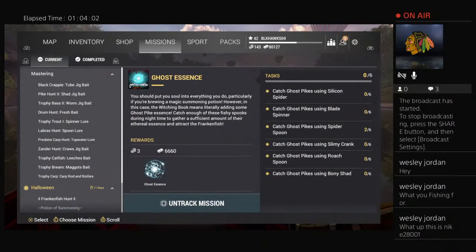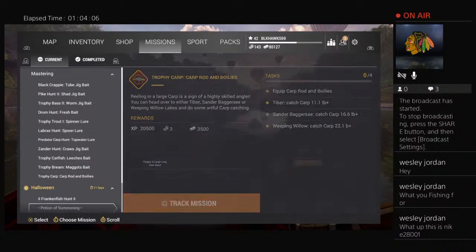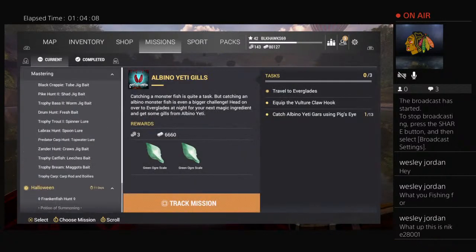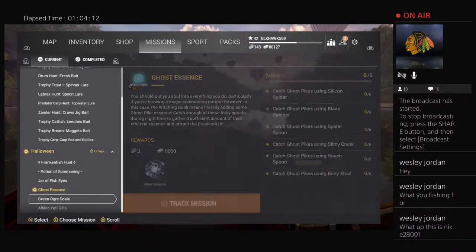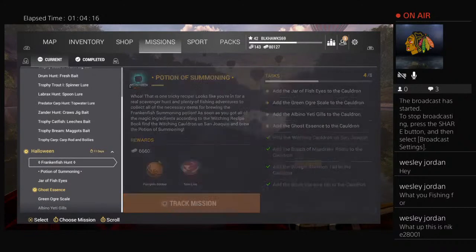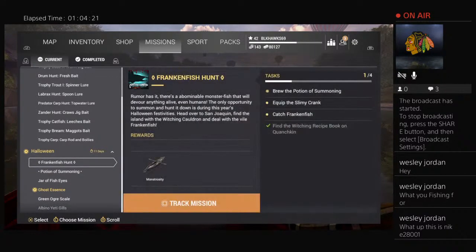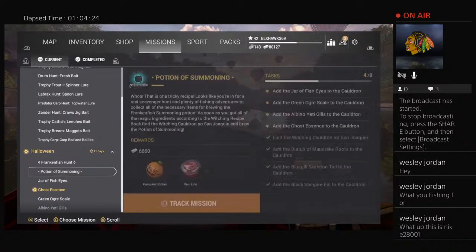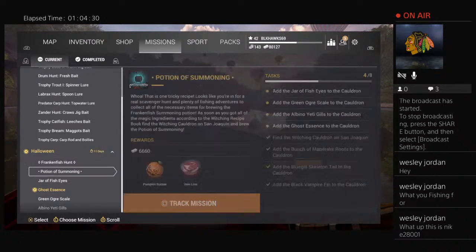I'll run through all the other challenges in a future video. As you can see I got all of my monster fish done — now I can work on getting my boat. I'll get it before the event's over to get to the Frankenfish. The Frankenfish gives you a kayak — it's a really neat little kayak. It's a 72-pound fish that looks like it should be a 372-pound fish.